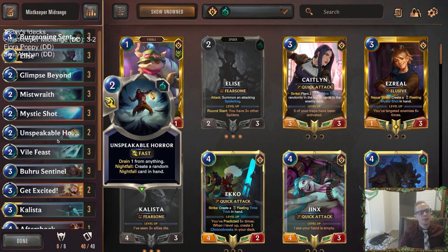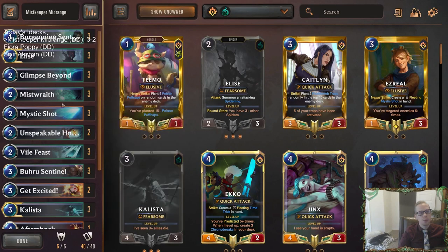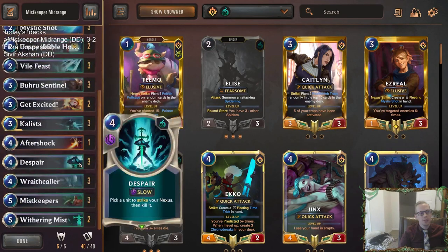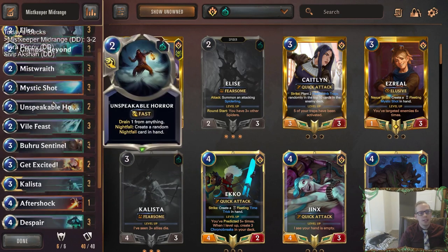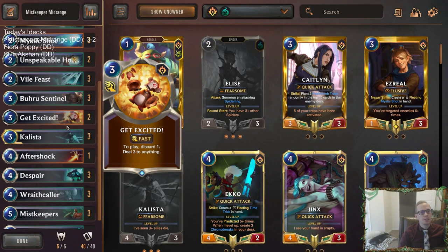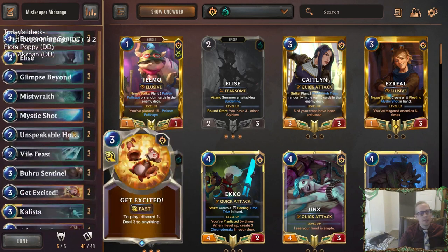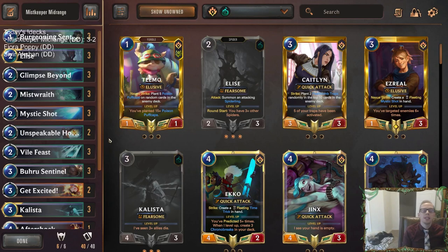That's it for Mist Keeper Midrange - good looking deck though. The Fearsome cards, these Sentinels really performed well. Elise, Callista - all these Fearsome cards with just good removal. You kill their things, Fearsome's good against Bandle City because they have a lot of 2/2s. Despair killing their big thing for just 4 mana - like a 4-mana Vengeance. Still able to attack in and outrace people with Fearsome damage and burn spells. Get Excited was good finishing games almost all the time.